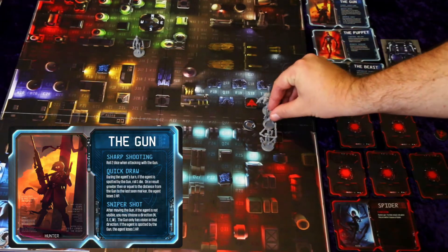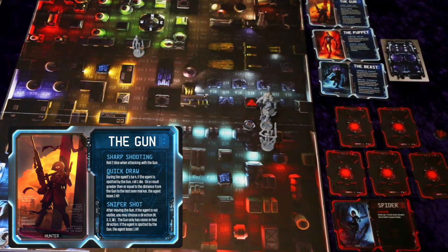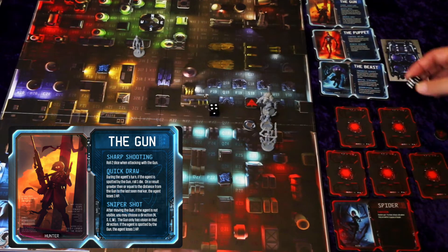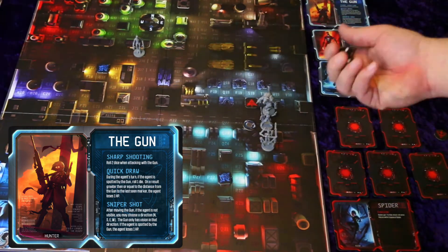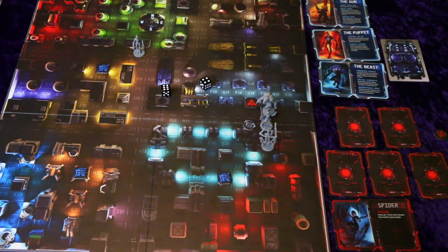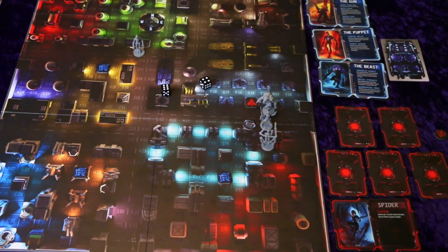The Gun hops out of the car and takes aim at the Spider. To successfully shoot, the agent rolls one die and gets a result equal to or higher than the range to the target. The Gun's sharpshooting ability allows her to roll two dice when attacking. However, the Spider's evasion ability reduces the hunter's attack roll by two when they are close to her. The Gun rolls, and if it's a hit, the agent marks off one of their HP. With all the hunters having acted, it's back to the agent's turn.